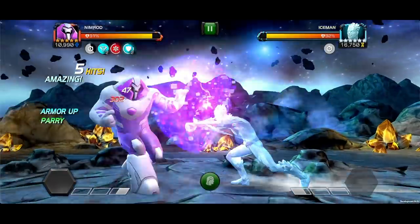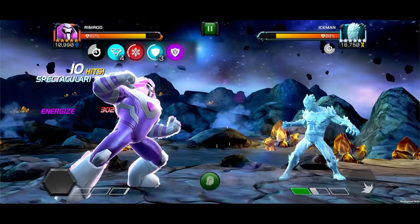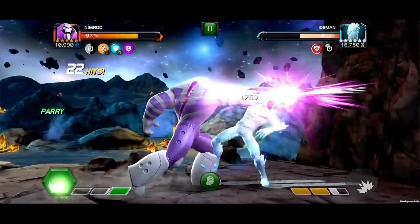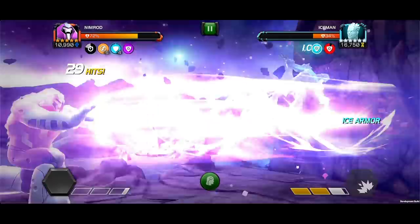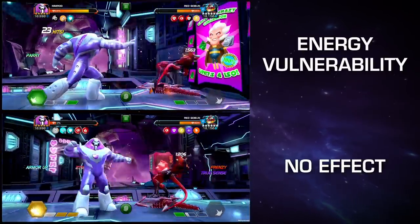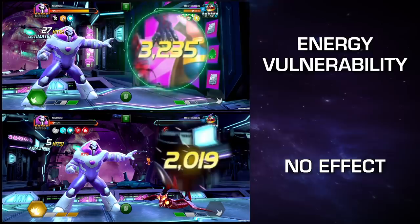Special 1: With Titan Protocol active, Nimrod gains an Energize Buff, increasing Combat Power Rate by 45% for 20 seconds, maxing at 1 stack. While in Blitz Protocol, on hit, inflict an Energy Vulnerability passive, reducing a large portion of the opponent's Energy Resistance for 20 seconds, maxing at 1 stack. With all of Nimrod's attacks being Energy Damage, this gives him a significant bump in damage.